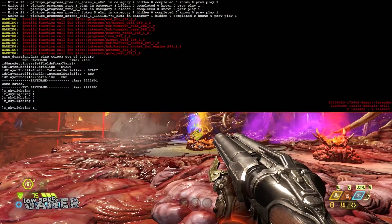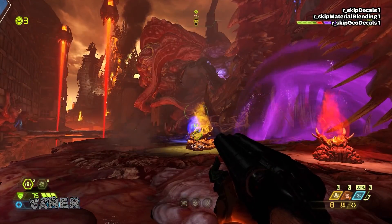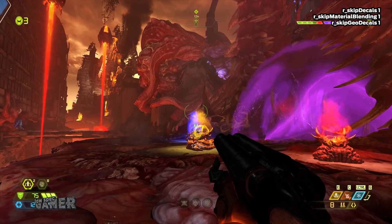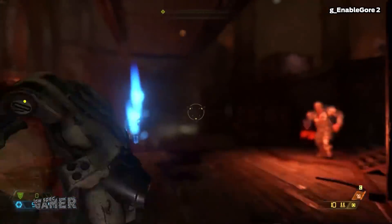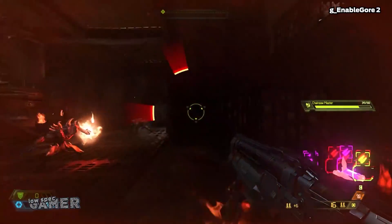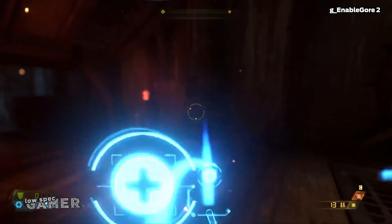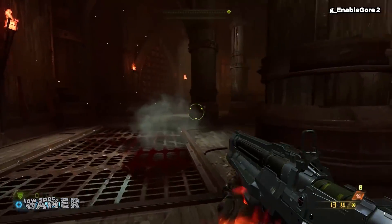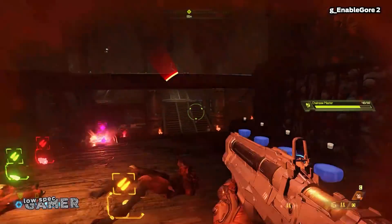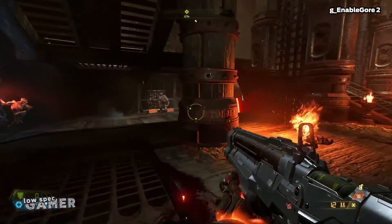There is also R_sky_lighting set to zero, which disables some of the light sources. Here we start getting into the territory of changes that are more destructive even if they increase performance, so at this point you have to customize yourself. For example, there is a command called g_enable_core that when set to zero dramatically reduces the amount of dismemberment in the game, and when set to 2 the game does its best to eliminate all traces of violence. If you are experiencing severe lag during glory kills or you find the violence objectionable, this command will help.